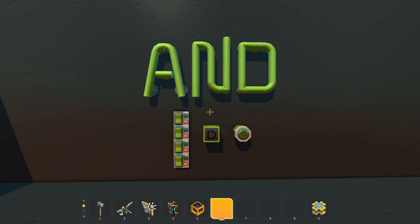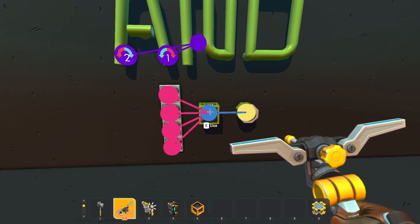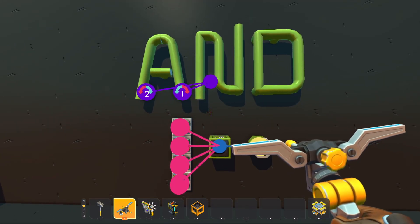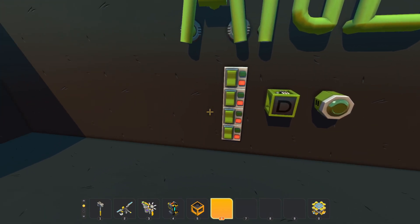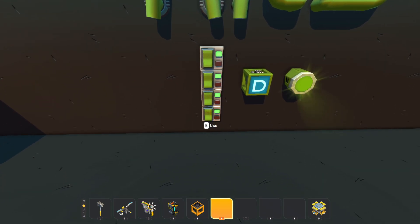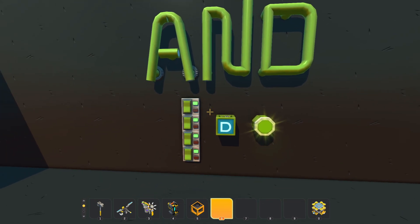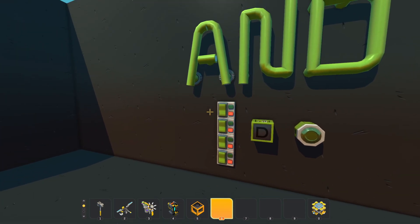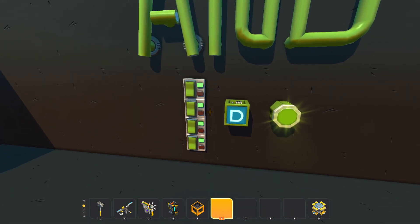First things first, we're going to look at the AND gate. I've already set up a little demo here — each gate we go through will have this same setup to help you understand what's changing throughout this tutorial. We've got our logic gate connected to a light with four switches. With an AND gate, the easiest way to think about it is: this switch AND this switch AND this switch AND this switch — or better put, all switches must be on to activate. Once all the conditions are met, the logic gate lights up. So all on, or AND.